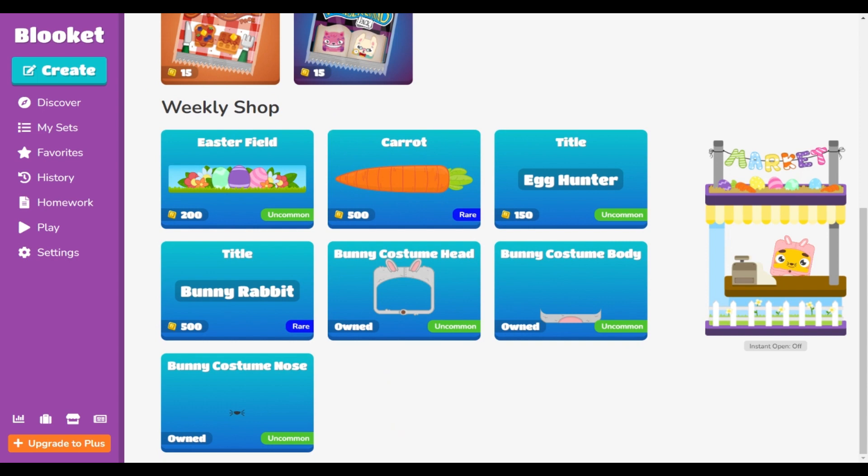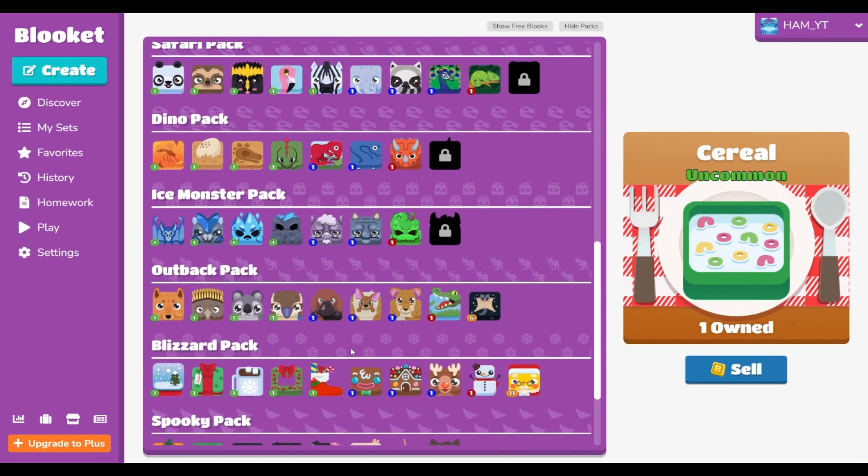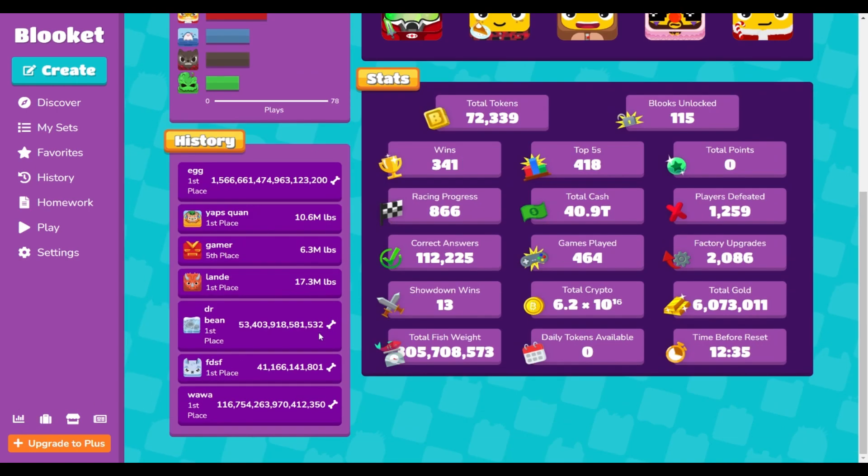It's not actually called the spring shop, but I think that's what it's trying to be — it's also like the Easter shop. You can see the Easter field. I have this stuff because they sold it for Halloween. I checked the play screen and it's not there. I don't think there are any new books yet because it's not Easter, but I'm pretty sure they're going to put some on Easter.